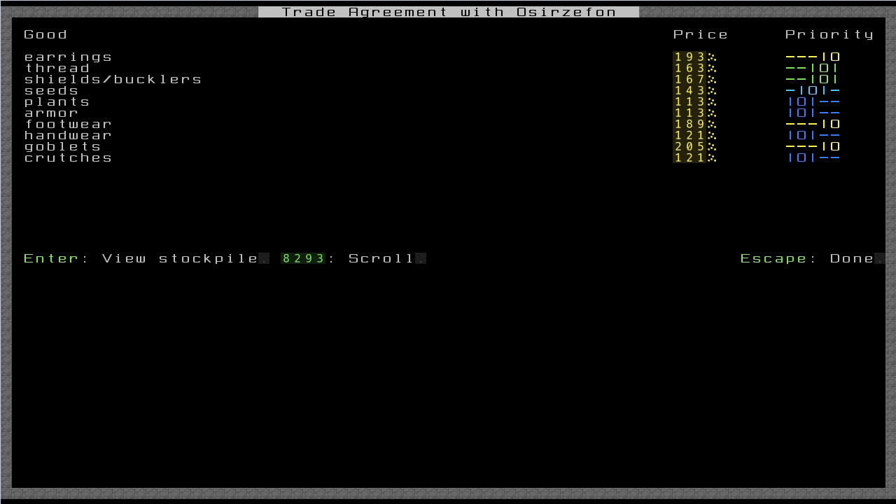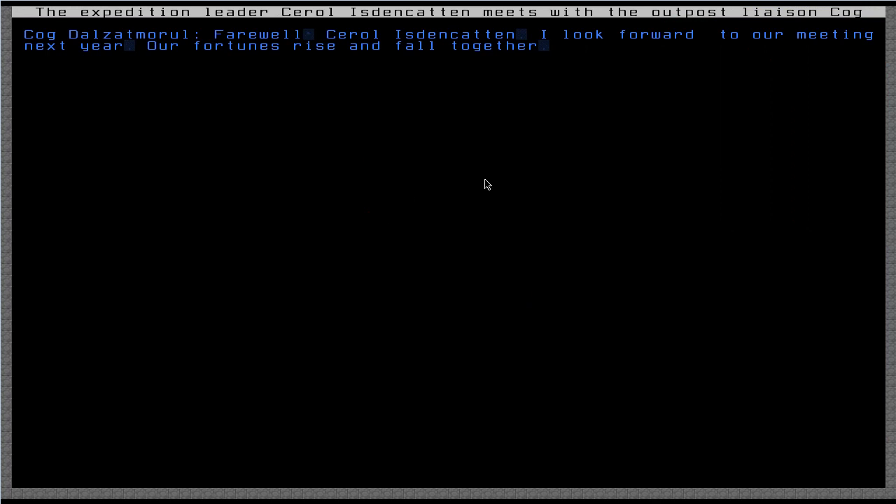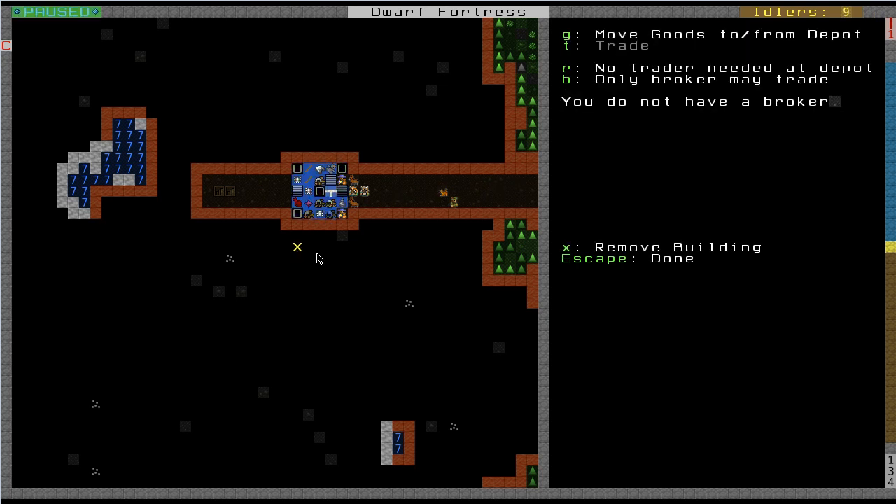Here's the finalized agreement from before — these are the kinds of things I think they're going to bring. So let's get started. First we want to bring goods to the depot so that we can trade those goods to these guys. What we're going to do is press Q, move near the depot, and you can see you have this option here — G, move goods to/from depot. So let's do that. Press G.